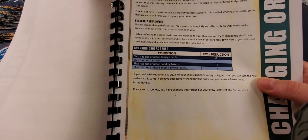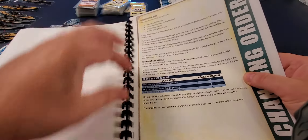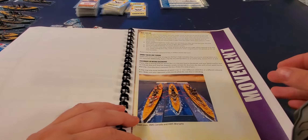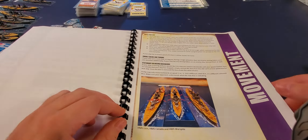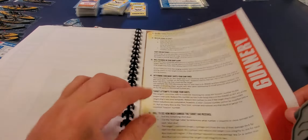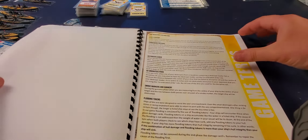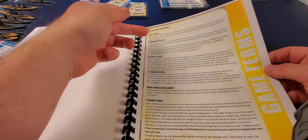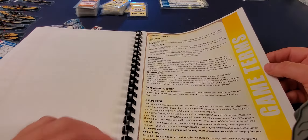Here we have the rulebook — 'Print on Command Tabletop Miniatures Game' — with a little introduction, laid out really nicely. I have a color printer so I got it in color, but if you don't, places like Staples in Canada or Kinko's in the States can print it professionally. It shows you what each ship card element does with a sample ship card.